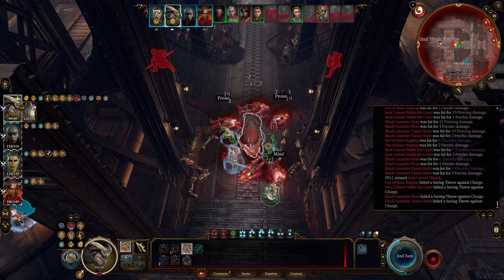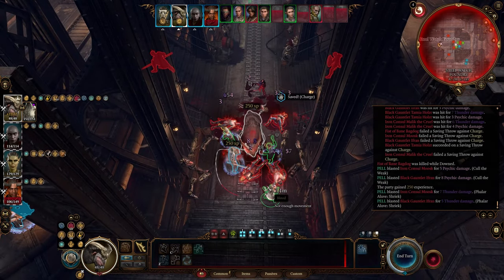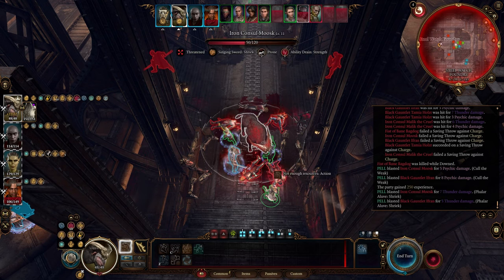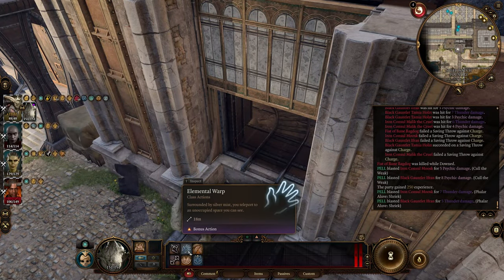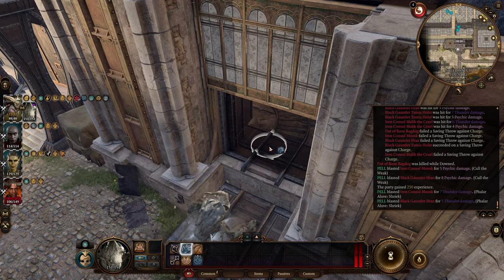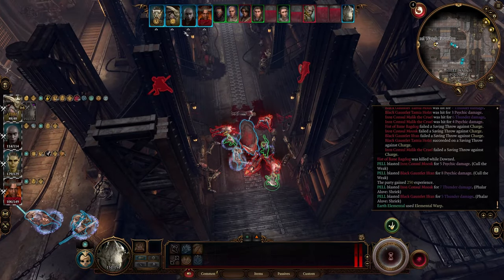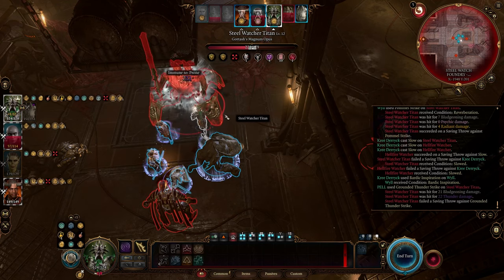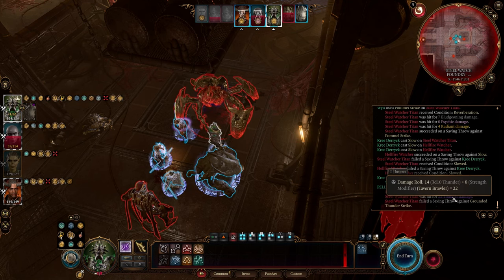It's worth noting that in Honor Mode, the action economy works differently, with Haste only providing 1 extra weapon attack, and Tavern Brawler also has a glitch that doesn't add the double Strength modifier to your damage — hopefully Larian will fix this in future updates. For non-AoE damage, consider the Dinosaur, Tiger, or Owlbear Wild Shapes. These forms allow you to make an extra attack with your bonus action, possibly knocking your target prone. The Earth Myrmidon is particularly useful in boss fights due to its high hit points and resistance to physical damage.